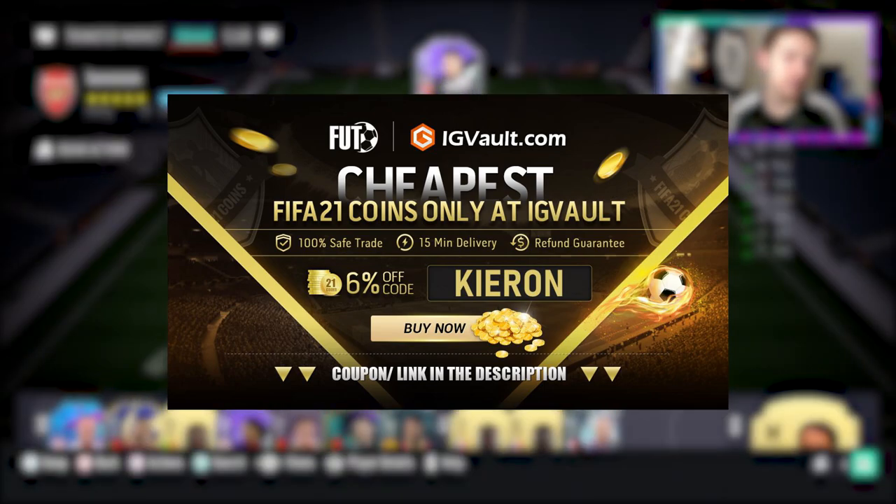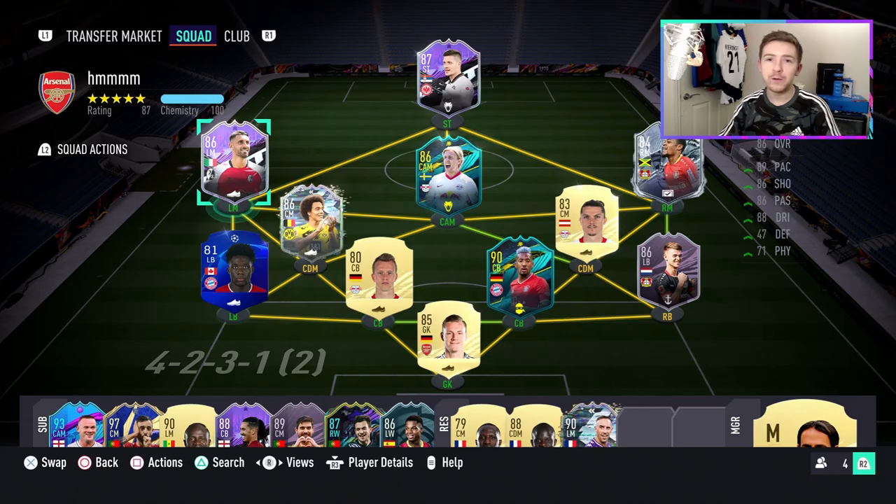If you need to get your hands on some coins to improve your Ultimate Team, check out the link in the description — igvault.com — and if you use the code Kieran at checkout you'll get yourself a pretty nice discount.